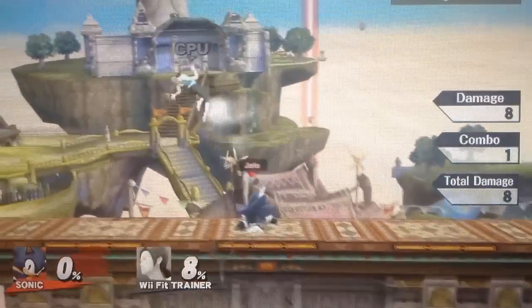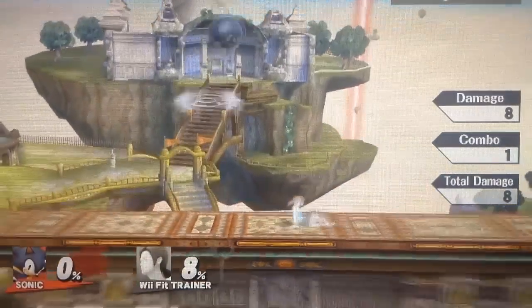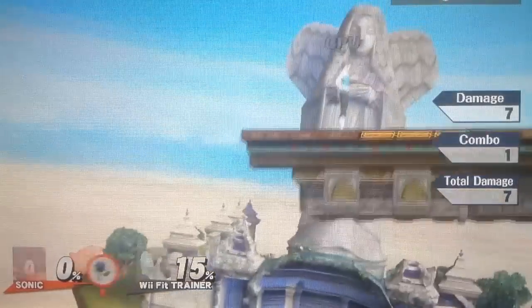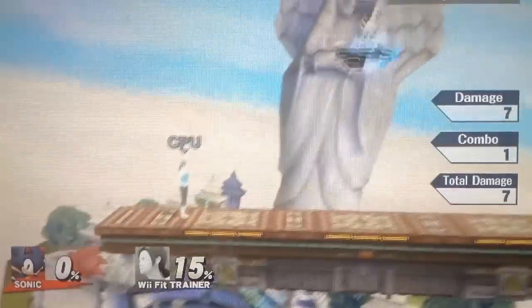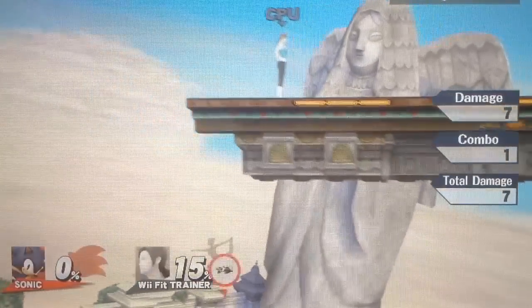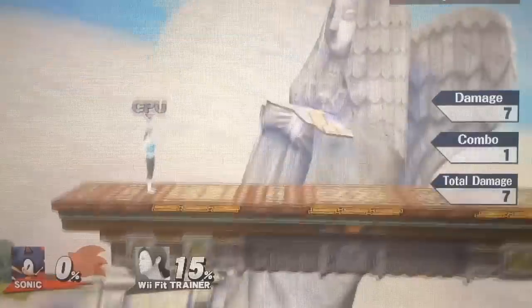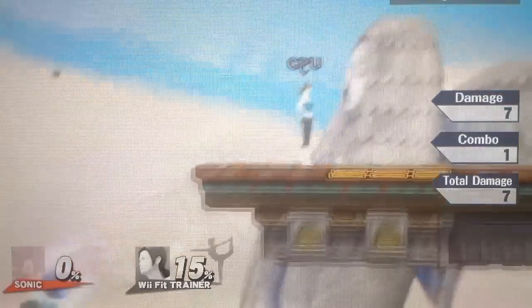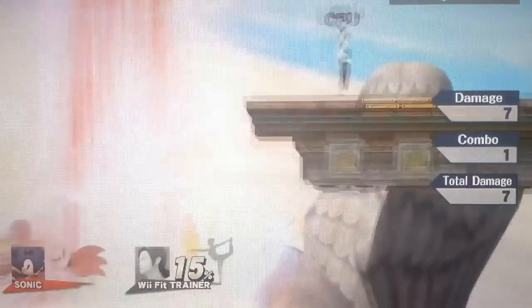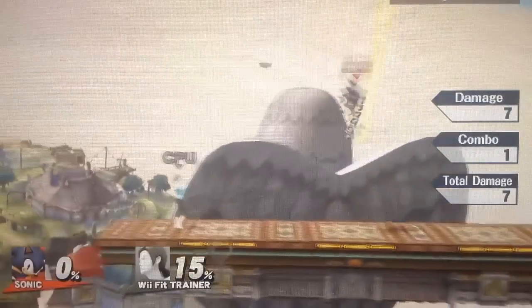Sonic's down air is probably his worst aerial move, truth be told. It's like a lot of other down airs in which you can kill yourself. But luckily for Sonic, you can down air off the side of the screen and then go for an up B and actually live off of it, unlike someone like Sheik. This move can spike and can be used on the stage. Short hop down air does an okay amount of damage and has a pretty big hitbox. But most of the time you should go for fair or Nair — just any other move instead of your down air.